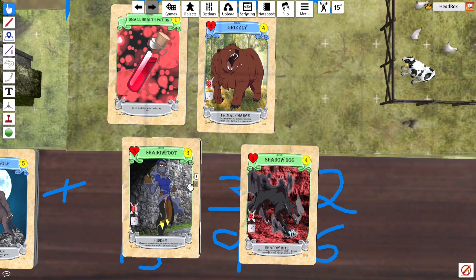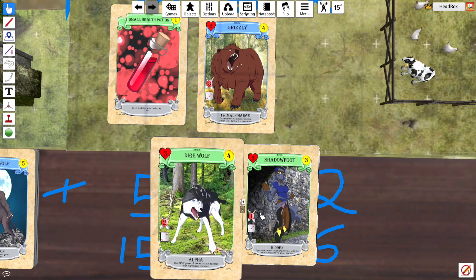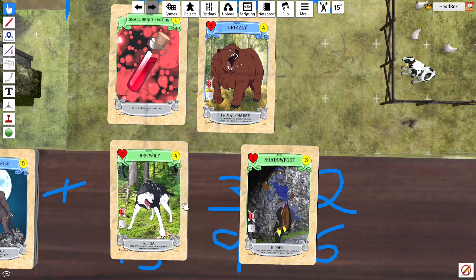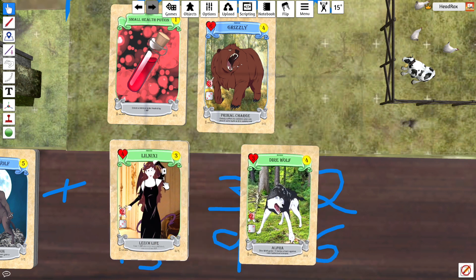And then Shadowfoot — hidden card, very good. And Direwolf — draw one, plus one attack against non-humanoid creatures, so good against Wild Boar, that sort of thing. Lenixi — we've got a few Lenixi, and Lenixi is very, very good.